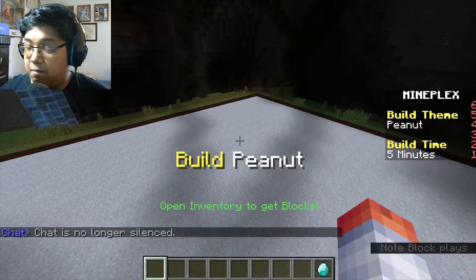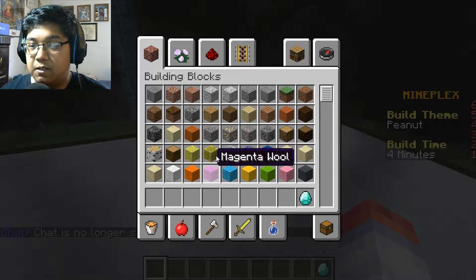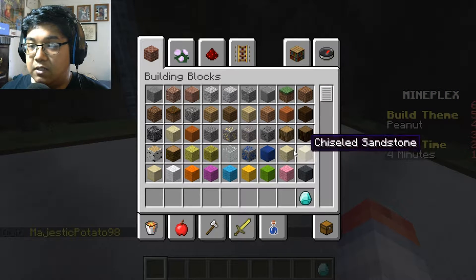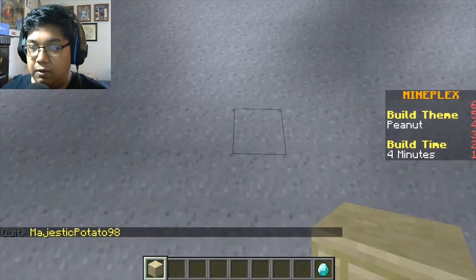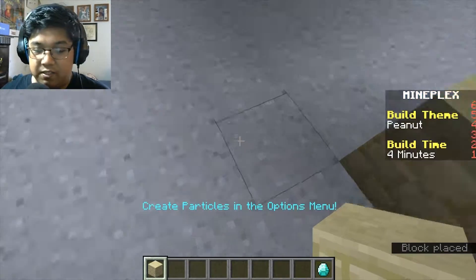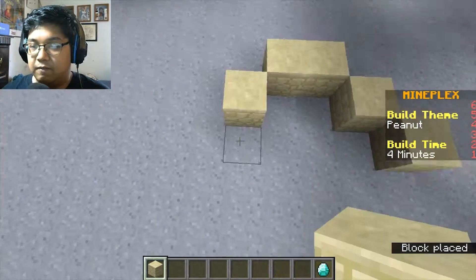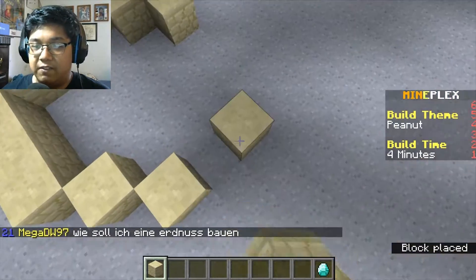We're gonna build a peanut. Let's think about what a peanut looks like. Let's use sandstone. I could make Mr. Peanut. Peanuts look like... they look like the infinity sign, right? I think so.